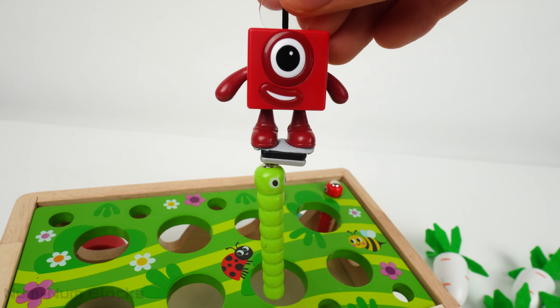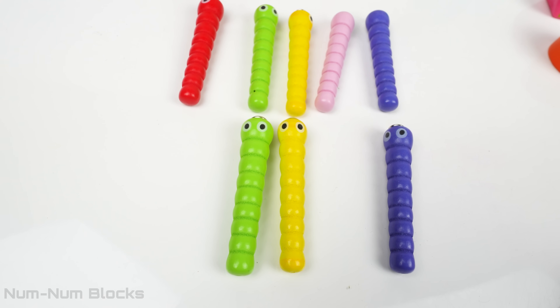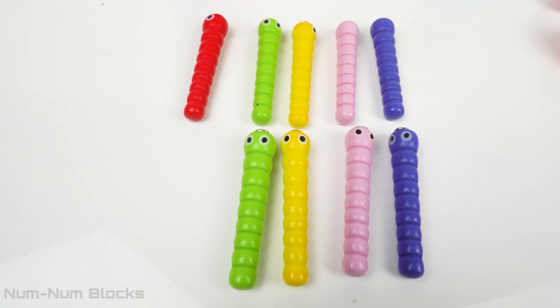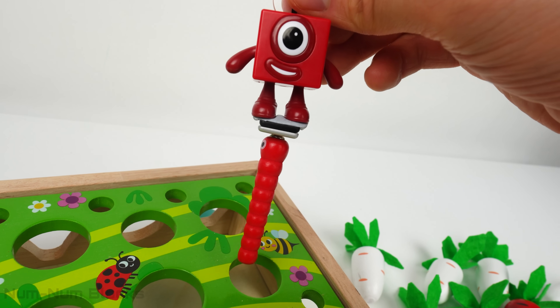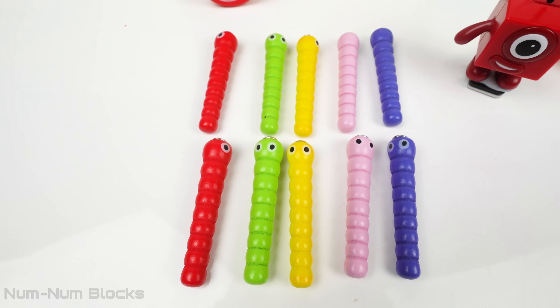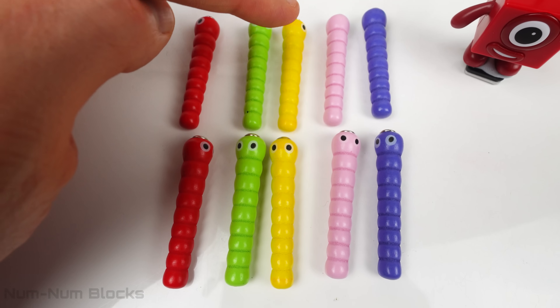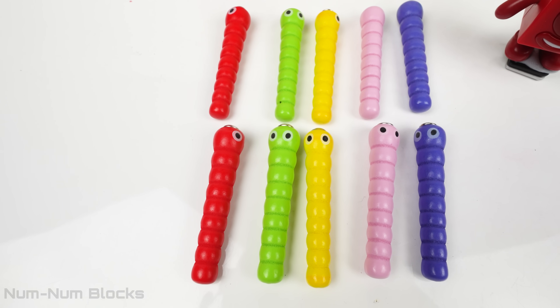This is another green worm — we now have two green worms. Here's another pink worm. And finally, we have another red worm. There are five different color worms, two worms for each color. That's five lots of two. Five lots of two equals ten worms.